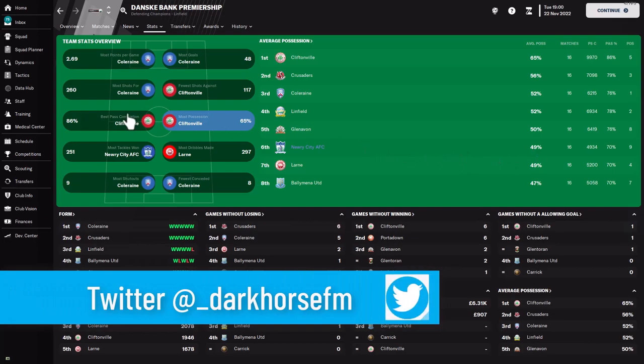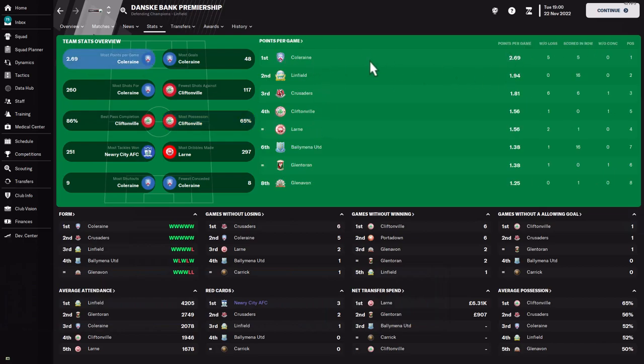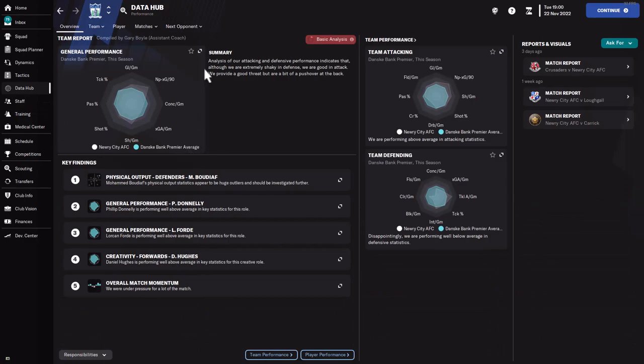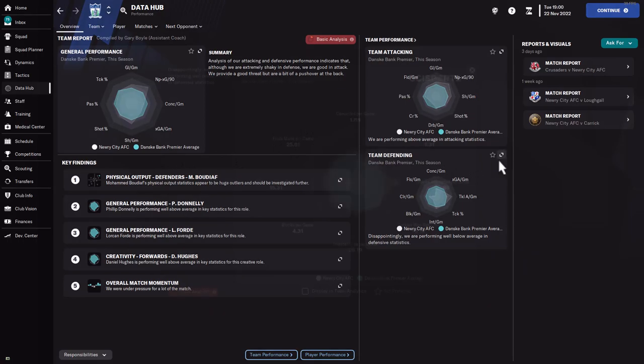Looking at possession, we're 6th with 49% and the tactic isn't really possession-based. Most points per game we're not featuring well because we're conceding almost as many as we score — 1.88 goals per game but conceding roughly the same. Our analysis from the data hub indicates we're extremely shaky in defense although good in attack, so most of the changes have to come on the defensive side.